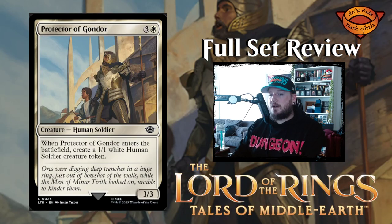Protector of Gondor — three and a white for a three three creature human soldier. When Protector of Gondor enters the battlefield, create a one one white human soldier creature token. Not bad. A three three that makes a one one, so you're getting four power, four toughness for four mana. That's par, if not a little bit below par.